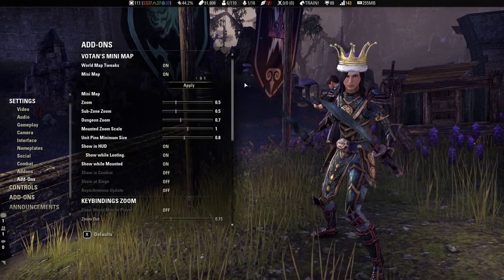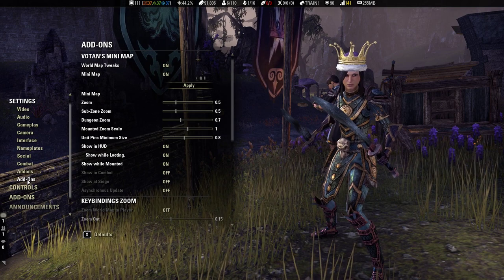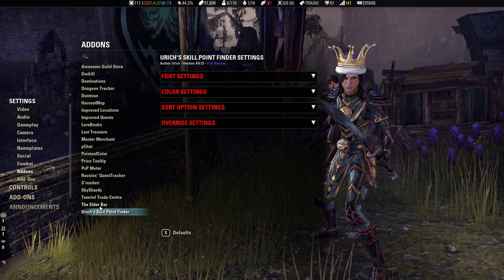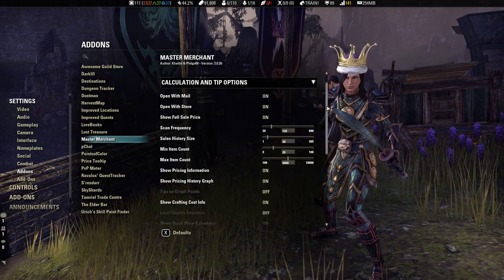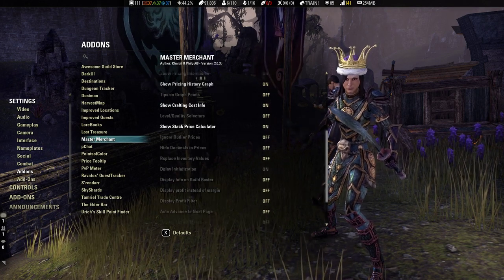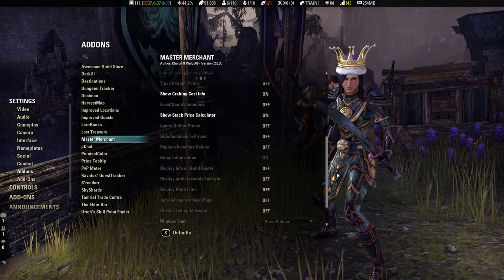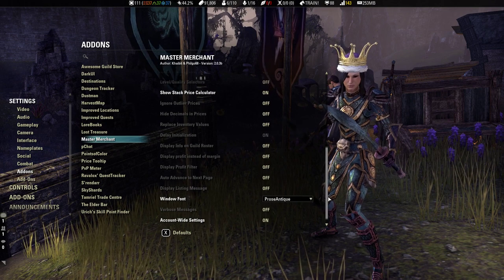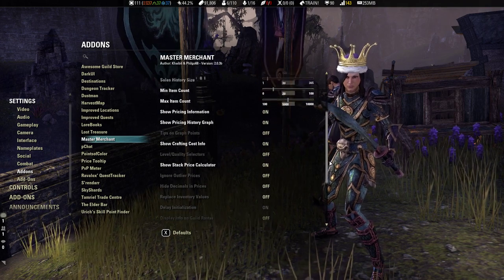Unfortunately, that Votan guy doesn't put his interface stuff in the standard menu — he literally has his own interface menu. But the majority of add-ons will be in the add-ons settings, and they've got a really nice simple setting system where you can easily go through and use it. For Master Merchant, it sometimes spams you. You can turn on account-wide settings so you never have to touch those settings again. Verbose is already off.